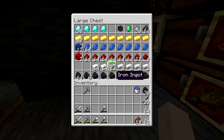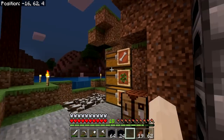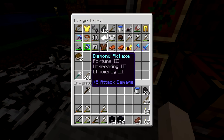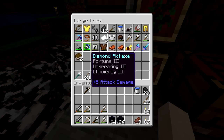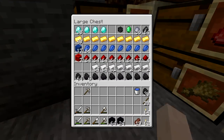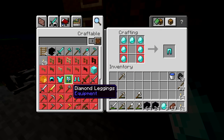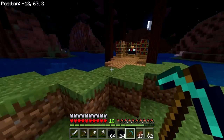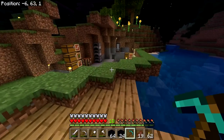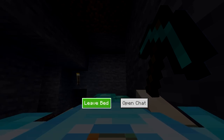Let's grab our obsidian — look at all that tasty obsidian. We want a diamond pick, and it's already night time. I really don't want to lose one of those picks so let's make a new one. We got lots of diamonds, we can afford it. I should have stuck this in the enchanting table first just in case — it's showing fortune now. Let's sleep.